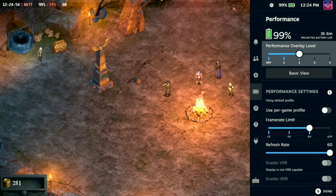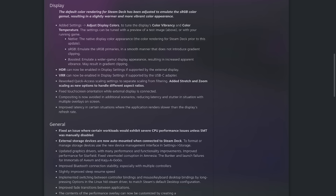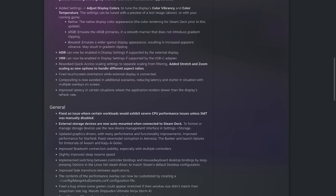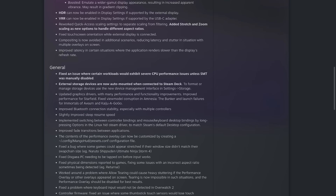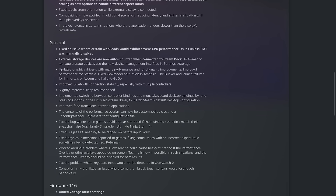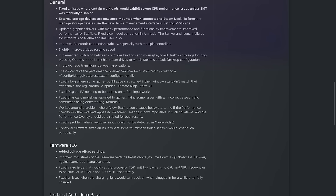There's a lot more to the update, with plenty of fixes and improvements. Some of the other stuff included is an updated graphics driver with various performance improvements for multiple games. They've improved Bluetooth connection stability, especially with multiple controllers. They improved the latency in certain situations where the application renders slower than the display's refresh rate. They fixed an issue where certain workloads would exhibit severe CPU performance issues unless SMT was manually disabled — so you should no longer need to mess about with that — and lots and lots more.